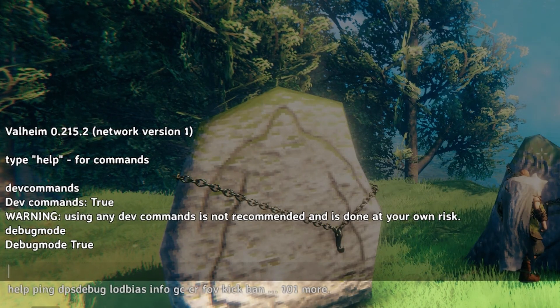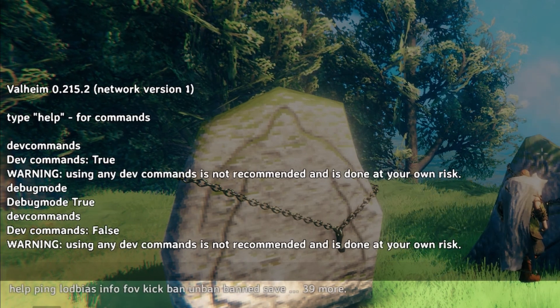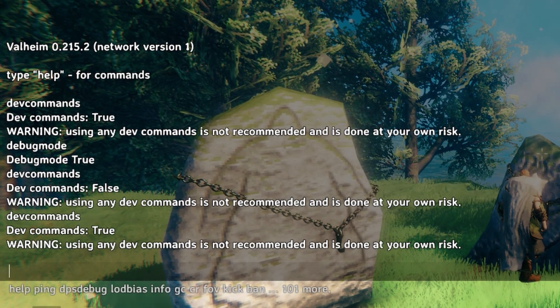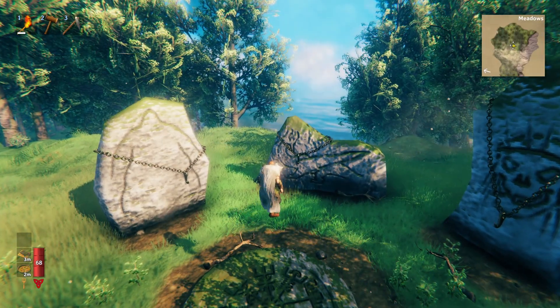And then to be able to access the dev commands, you type in devcommands, just like that. It says false because I already had it on. And then to be able to access creative mode, you type in debugmode. And it will actually enable debug mode.